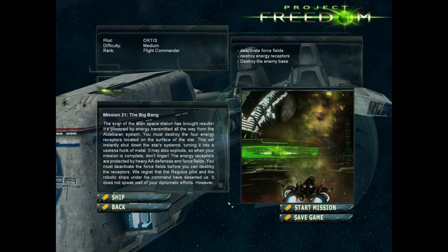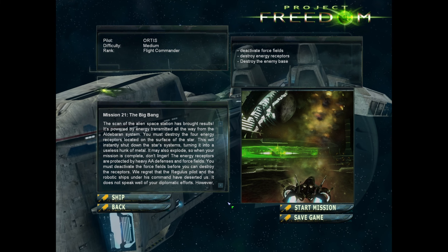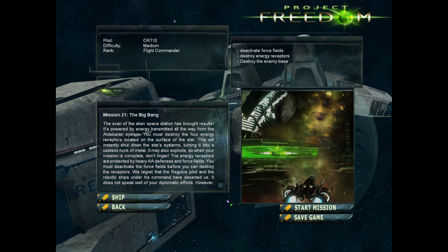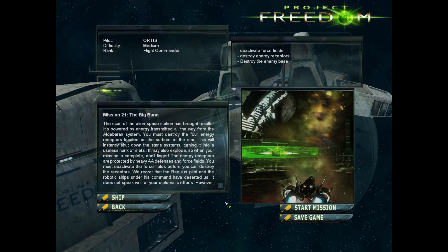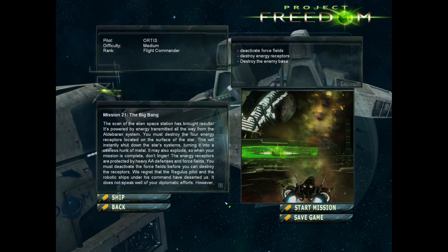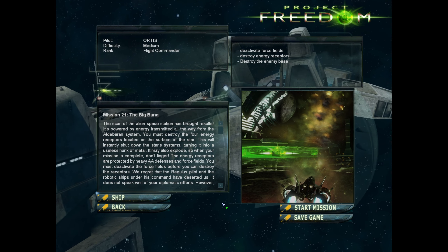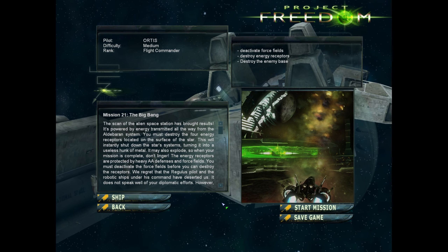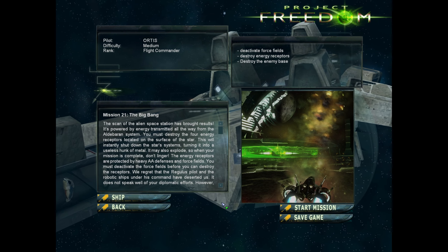The scan of the alien space station has brought results. It's powered by energy transmitted all the way from the Aldebaran system. You must destroy the four energy receptors located on the surface of the star. This will instantly shut down the star's systems, turning it into a useless hunk of metal. It may also explode.